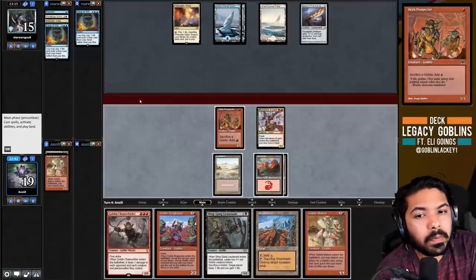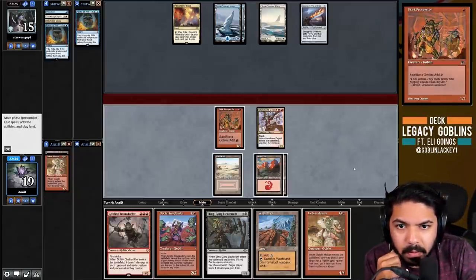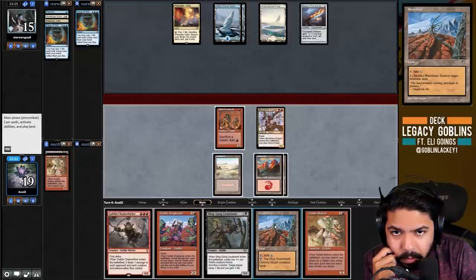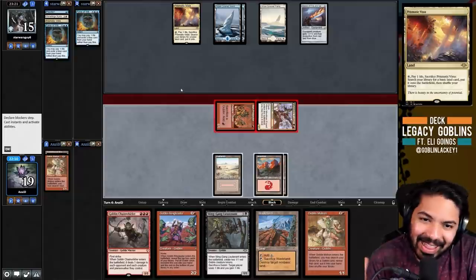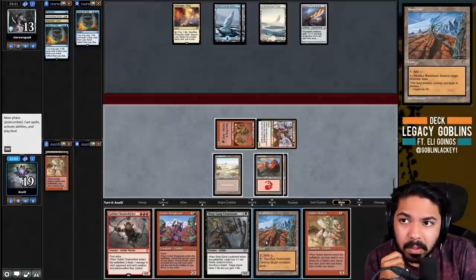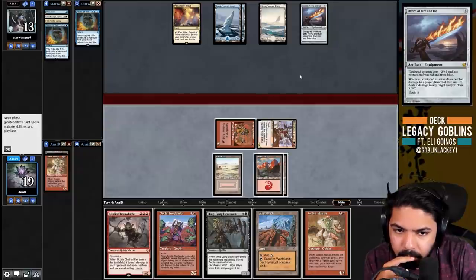We draw another Matron - pretty good. We could Matron for Incinerator and hold it up since a Shark token would be a 2/2, so Incinerator works. I'm very fond of that play. We could attack first - if they cycle and block we can Chain Whirler the Shark and preserve our Matron. We lose Skirk but that's not a huge deal. I'll play the Wasteland post-combat - I'm a little nervous so I'd like to play Wasteland into Matron to stop the Shark from connecting with the equipment.